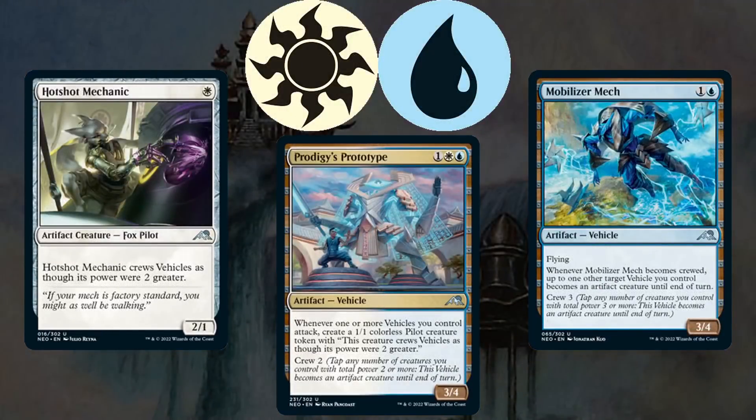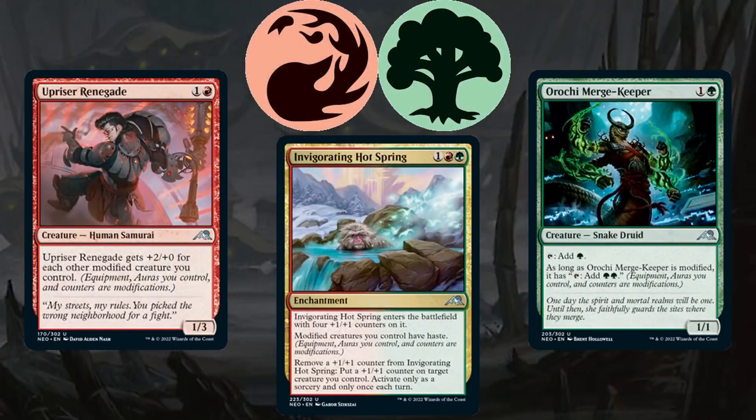Moving on to Blue-White, which cares about vehicles. Prodigy's Prototype lets you attack with a sizable vehicle while making pilots to crew other vehicles. Hotshot Mechanic is an excellent pilot, and Mobilizer Mech can crew your vehicles too — potentially getting multiple big vehicles attacking before your opponent has defenses ready. Moving on to Red-Green, another deck that cares about modified. It can lean aggressive with Upriser Renegade putting counters on creatures, or lean towards big creatures using Orochi Merge Keeper to ramp into larger threats. Invigorating Hotspring spreads counters and gives haste, applying pressure regardless of your creature suite.